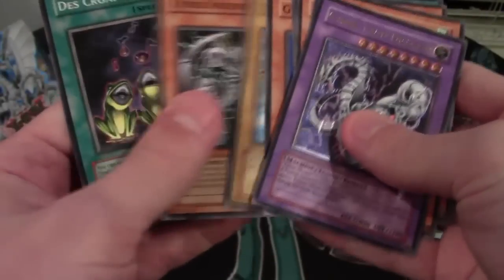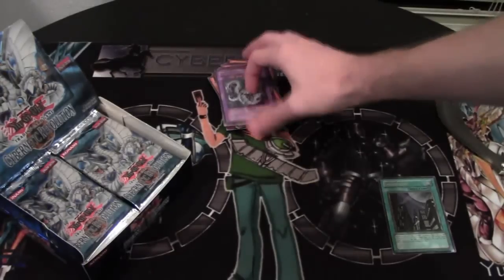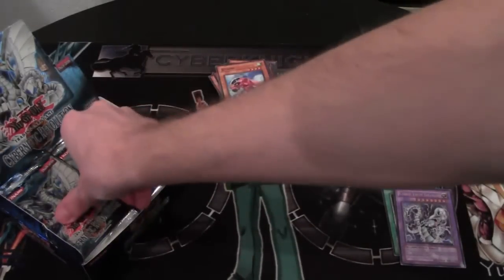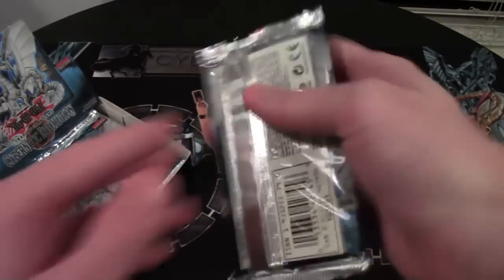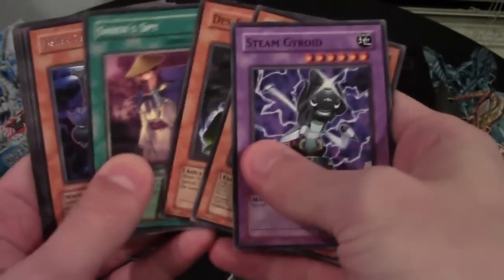Ultimate Rares — back in the day the Ultimate Rares looked better than they do now. That's really cool-looking. We're already doing great with this box. I'm extremely happy with the two Ultimates we got so far. Steam Gyroid — awesome common card. Doitsu again. Dark Catapulter — I remember Jaden used this one.